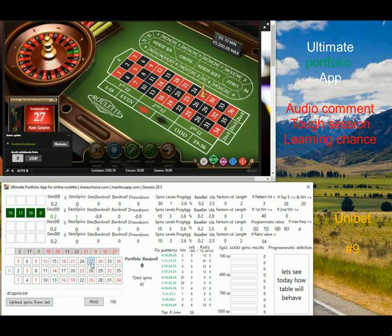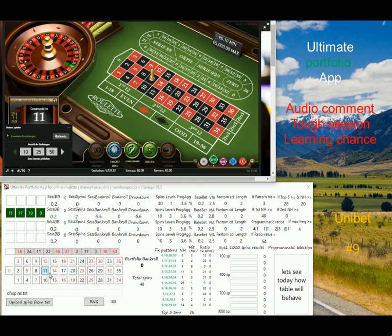You will see that system number one will go through one progression of 30 spins, one level, and it won't be successful. There is a certain drawdown, and you'll see what I'm going to do. I will increase my base bet for not only system number one but for all systems. I'm going to start with a base bet of one euro, and once I see my bankroll is coming back, I decrease to 50 cents.